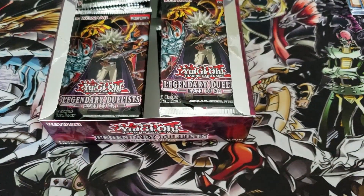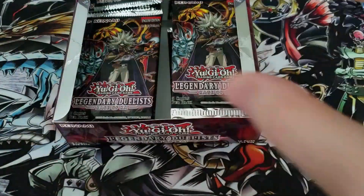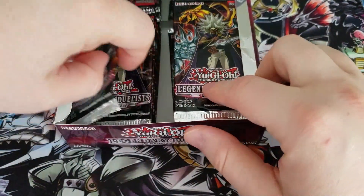Let's take a look here. We are seven packs in. No hollows yet. Interesting. So not looking too good for us guys - maybe they're all hiding deep down below.